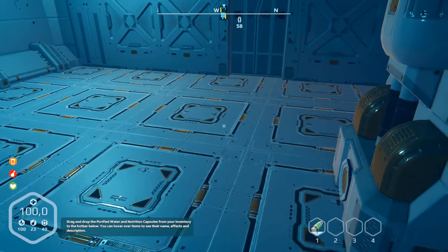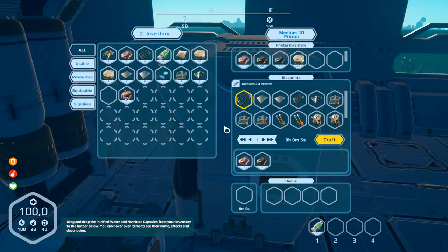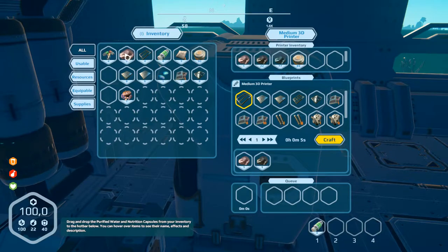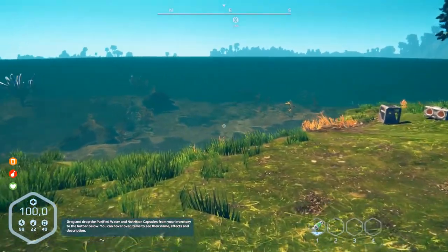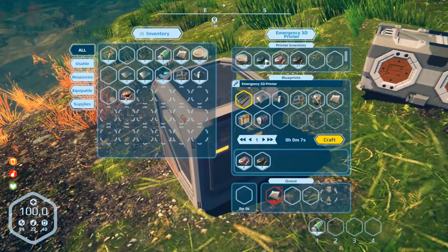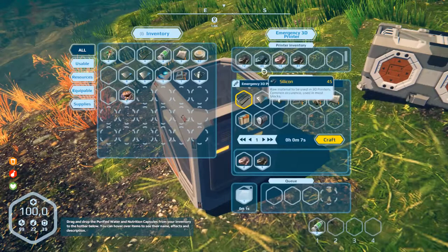We need something to eat and something to drink. Let's have a look in here at what we have. There's biomass, there's biomass too. Leave this here. So into this area we need more iron — we haven't got enough. We go out at the moment and leave the biomass in this 3D printer.